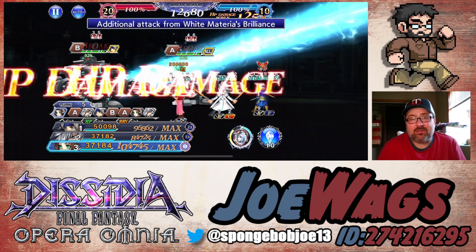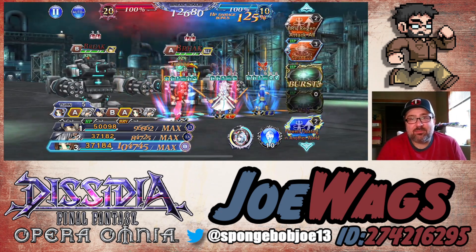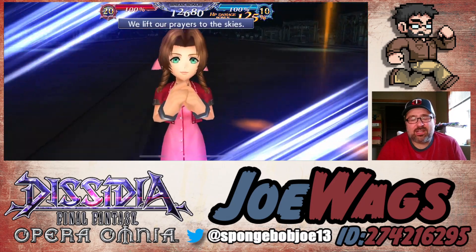All right, so here we go. We're in the Locke force time. Let's see the unga bunga damage. We're going to start with some ramping.